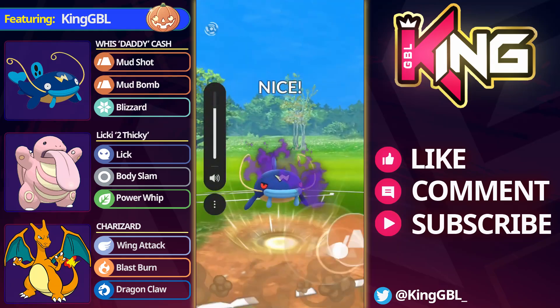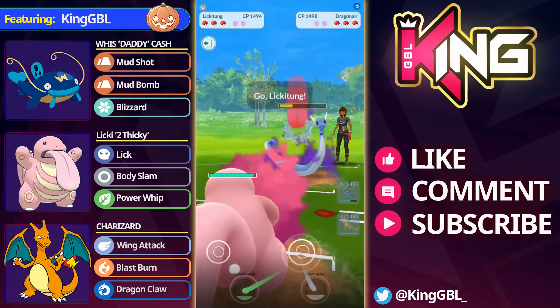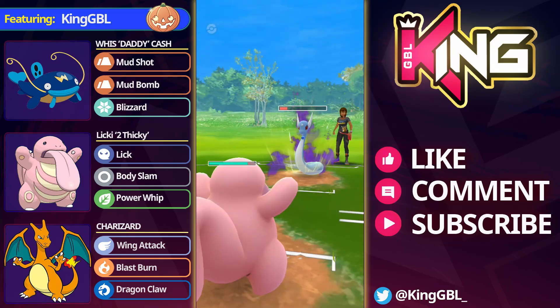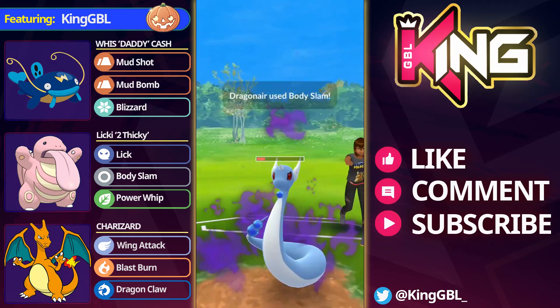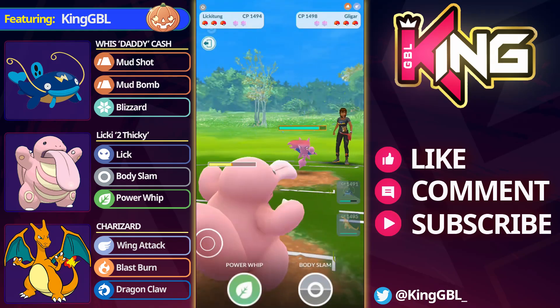Shadow Whiscash just got released into Team Rocket Grunts and this Pokemon has got quite a buff now with all of the extra Mudshot damage, Mud Bombs and of course Blizzards will pretty much one shot a lot of things. We're going to check out Whiscash in the Great League today and see if this Pokemon is worth building and really what I want to see is how it's going to compete against the Open Great League meta.